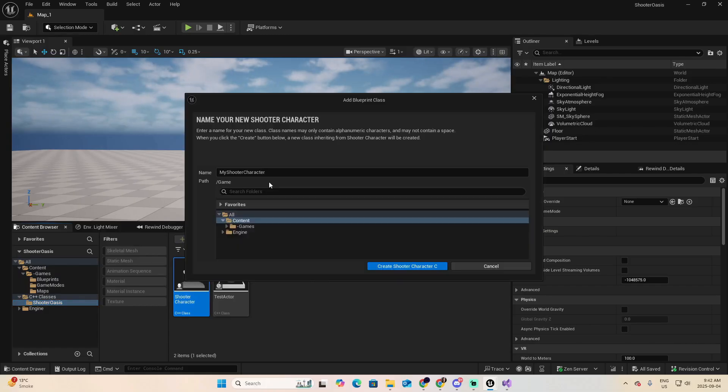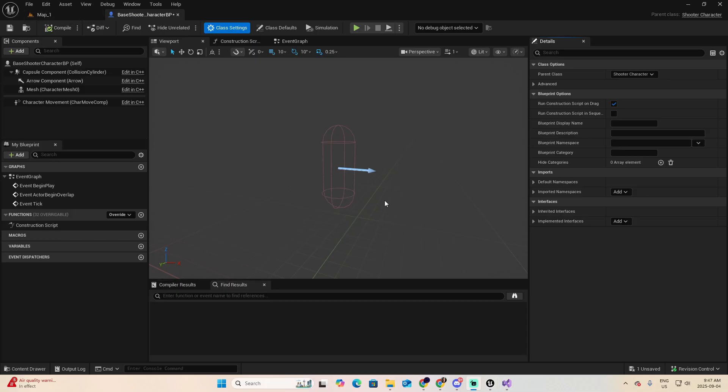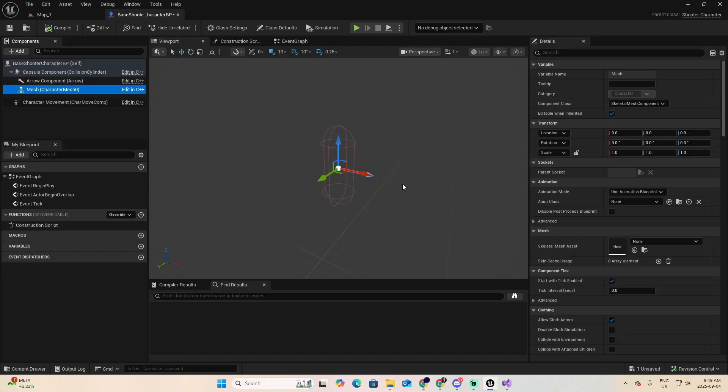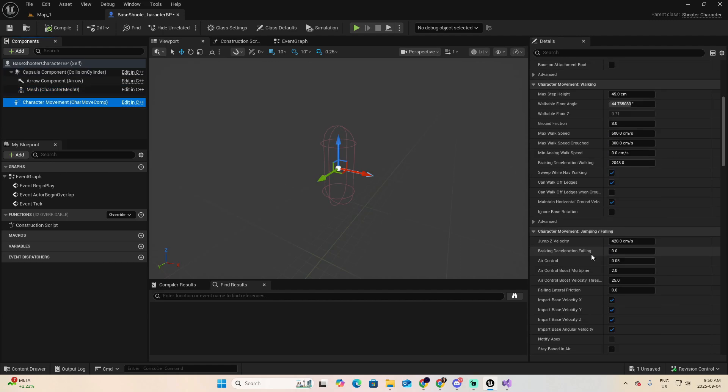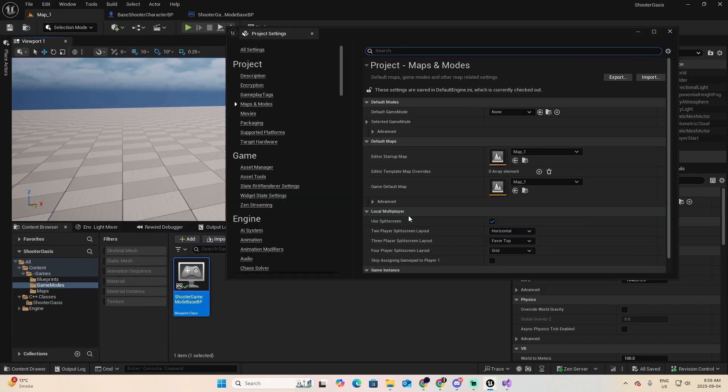Next, we created our own character class in C++ and turned it into a blueprint from scratch. This is where the fun begins, because Unreal's character class already gives us movement, jumping, and control. It's like buying a car and finding out the wheels and engine are already included. Then we built our very first blueprint to bring the player character to life — simple, but it's that magical moment where you go, okay, this thing actually exists now.